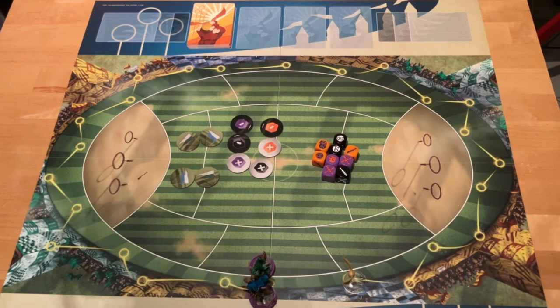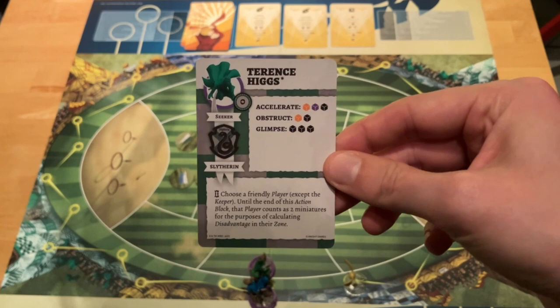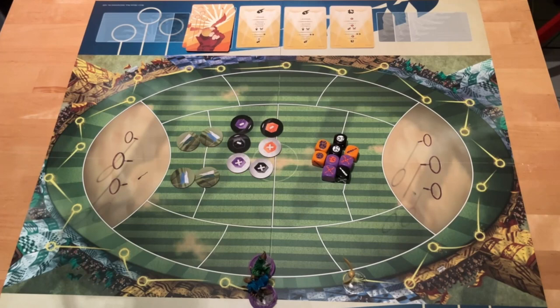The first Seeker that is on the same field as the Snitch wins the game. At the start of the game, you will reveal three cards from the Snitch deck, and over the course of the game players will take some of those cards, but there will always be a new card revealed so that there are always three open cards. Like all other players, the Seeker has a player card with the actions they are able to take. But unlike other players, you can't simply take them for the actions in your actions block on the tactical cards you played — you can only take those Seeker actions if a Snitch card allows you to do so.